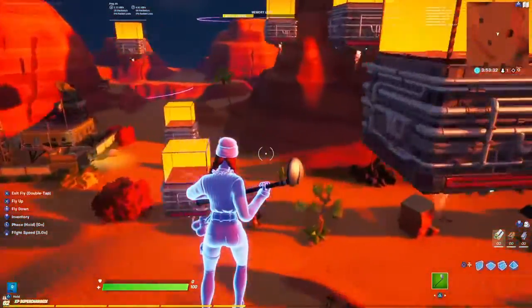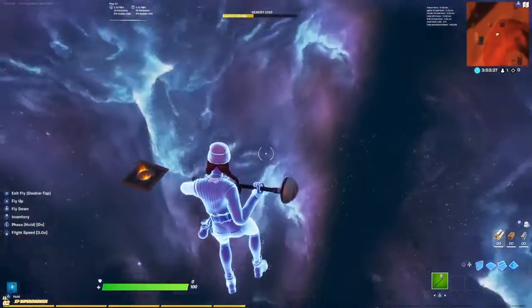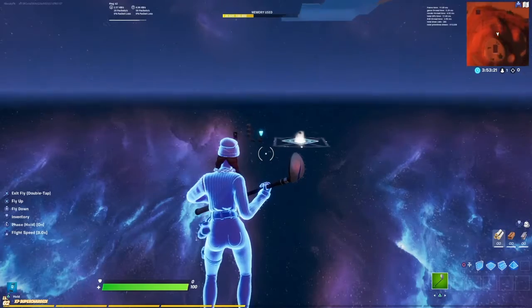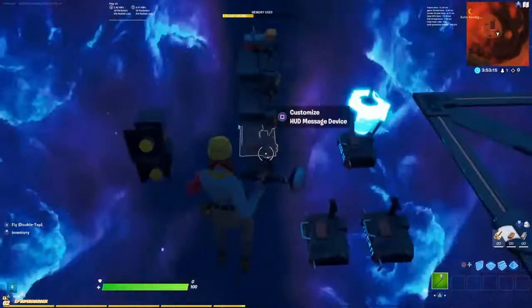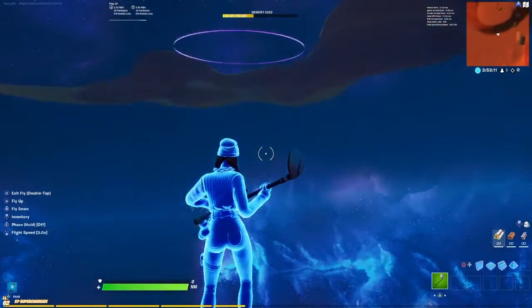And for the moment you guys have been waiting for — the floor is lava. Right down here is all the mechanics. Over here I have the randomizer, all the sound effects, and the floor is lava.